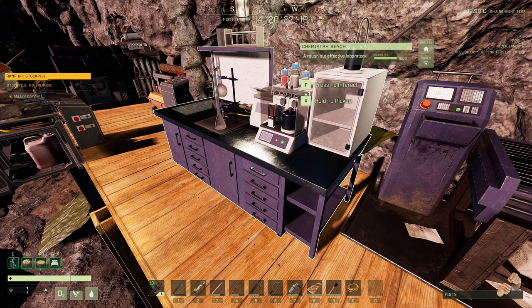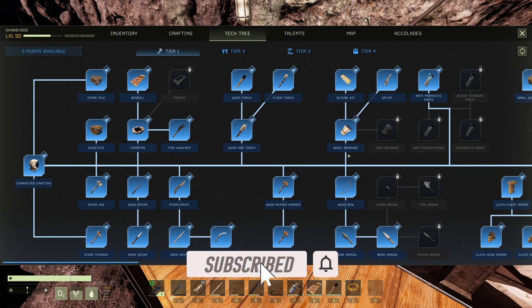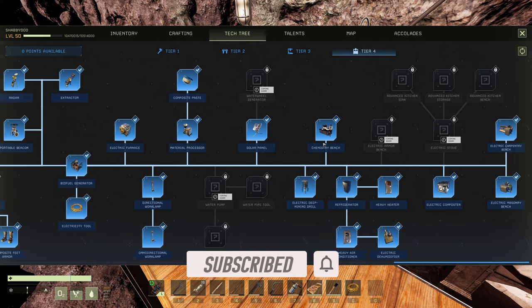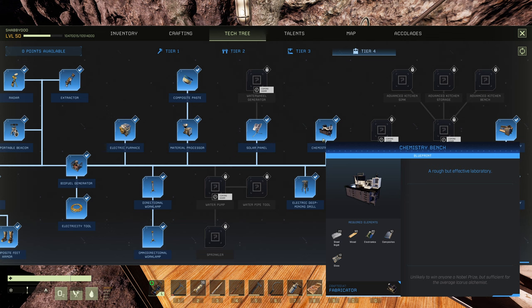The chemistry bench is a tier four item, so let's talk about the tech involved in making it. Way down here at tier four, we can see that to make this item you need 20 steel, 30 wood, 20 electronics, 10 composites, and 10 glass. That's not too bad by itself, but remember: to get composites you must have both a material processor and an electric furnace.